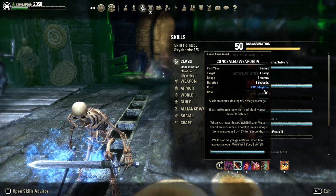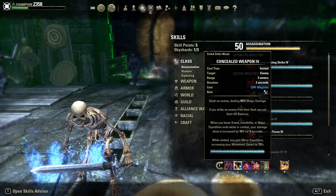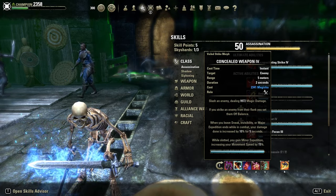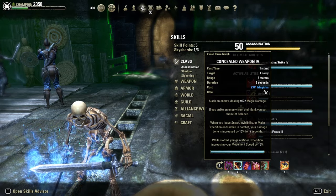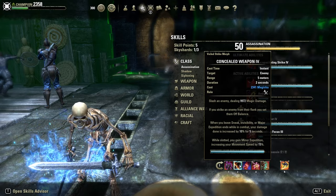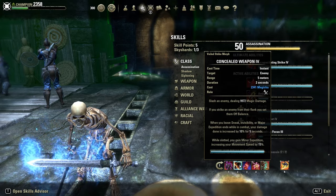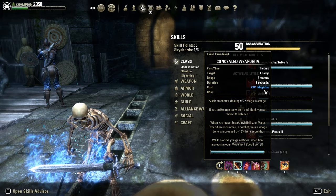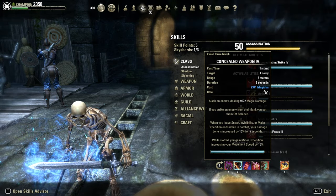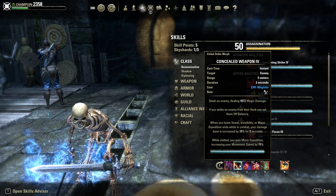Poison flame damage enchant. Backbar is just the restoration stuff in Defending with the berserk glyph. Camouflage Hunter is slotted for the extra 10% flat damage increase. They reworked this: when you leave sneak, invisibility, or Major Expedition while in combat, your damage done is increased by 10% for 5 seconds. That's why I always use a light attack before I use Blood for Blood to gain that extra 10% flat damage bonus — not always, but it works most of the time.